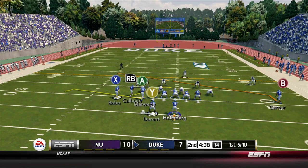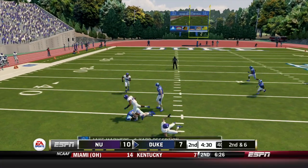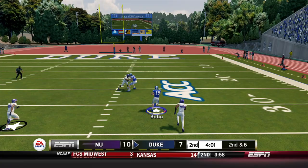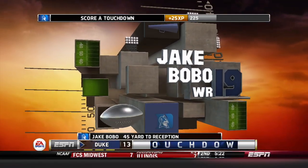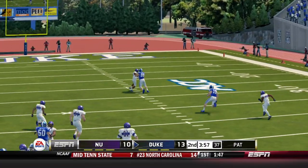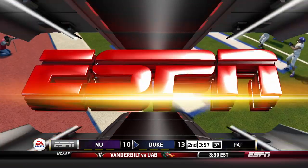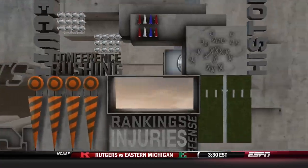First and ten again — Holmberg drops back, gets Marwede in the flat, he is rocked but picks up four. Second and six: Holmberg drops back again, throws — Bobo has space, running, and he's going to score! Jake Bobo 45-yard touchdown reception and the Blue Devils go on top. 14-10 pending the extra point. That was just a bad throw that Bobo made a great play on — but we scored nonetheless. Ham with the PAT and it is good. 14-10 Blue Devils.